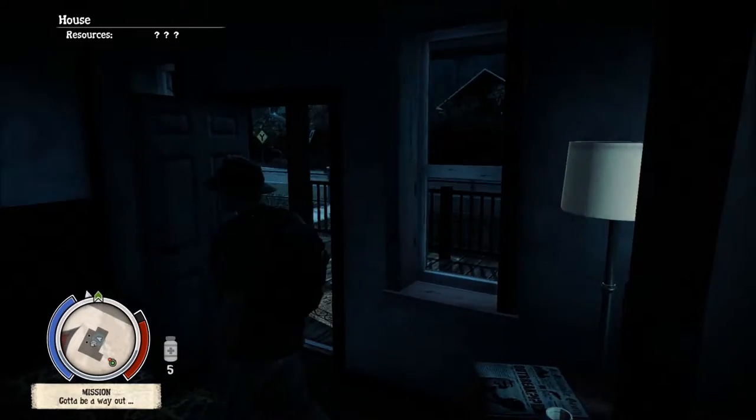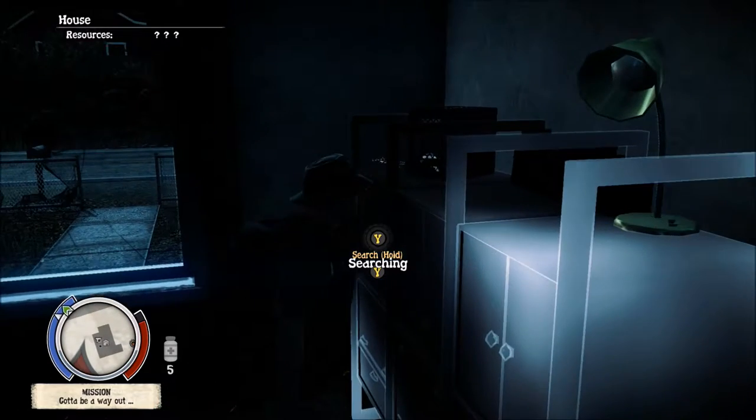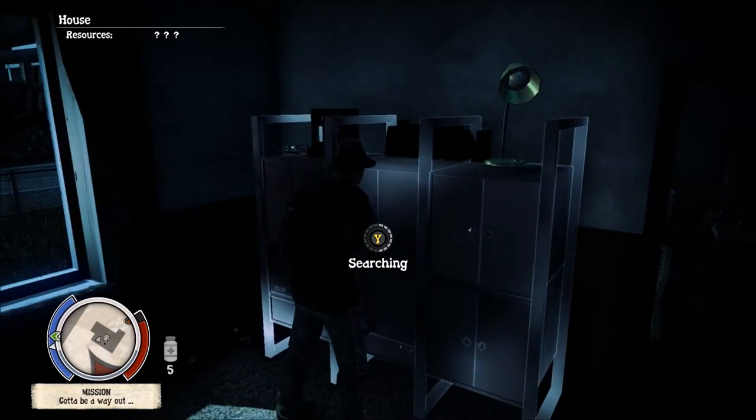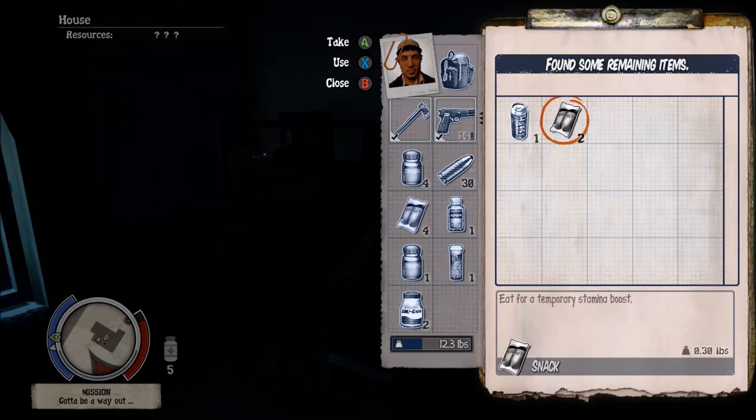Ibuprofen — nice. This whole house is just a haven for medicine. Don't know why I never checked it before. And a food resource — break this down.